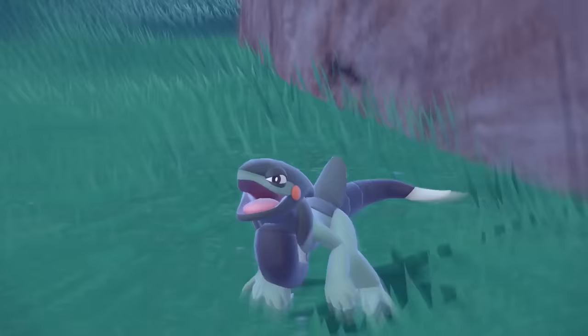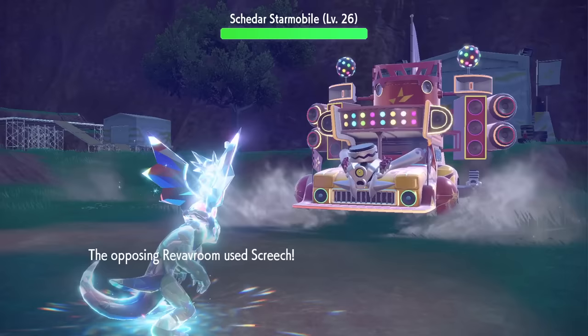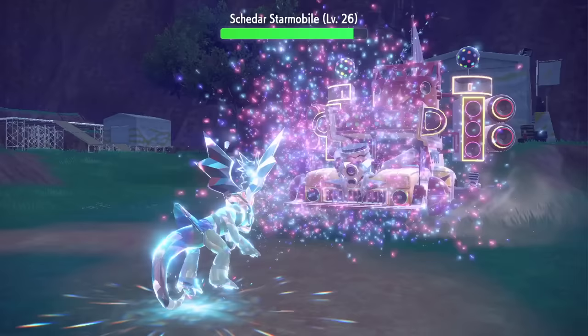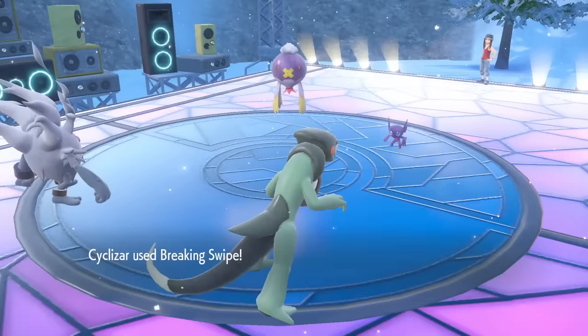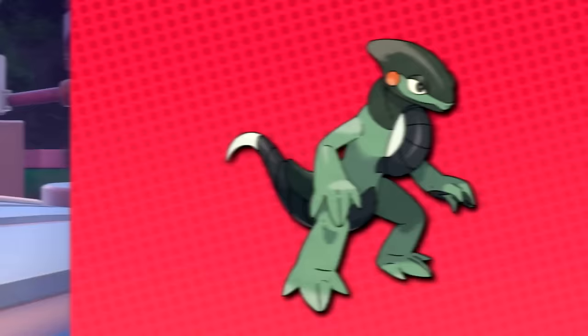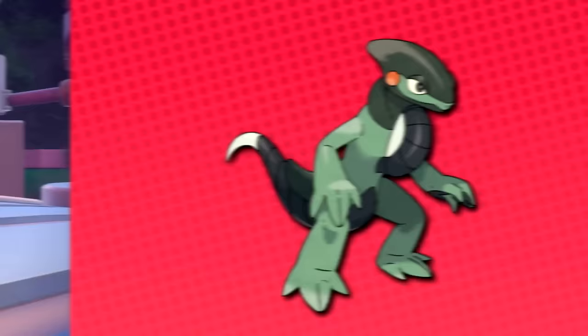But if there is one Pokemon in this game that to me just screams consistency, it's actually Cyclizar — a dragon-normal type located on the way to the third gym, catchable in its early 20s. Early game dragon type is just an amazing defensive typing. This Pokemon also starts with the move Breaking Swipe, a 60 base power dragon move that is guaranteed to lower the opponent's attack — it even works on both Pokemon in doubles. Best of all, it starts with 501 base stats: 121 speed, 95 attack, and overall decent bulk. I strongly feel that Cyclizar is the most consistent early game Pokemon you can use through a full run of Scarlet and Violet. Also subscribe and comment your favorite Pokemon on this list to enter the giveaway.